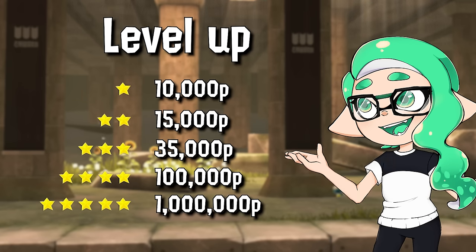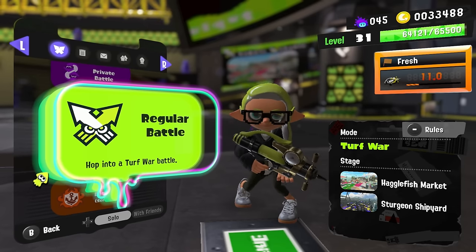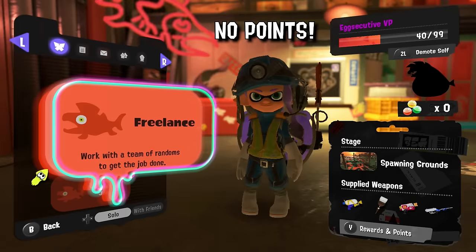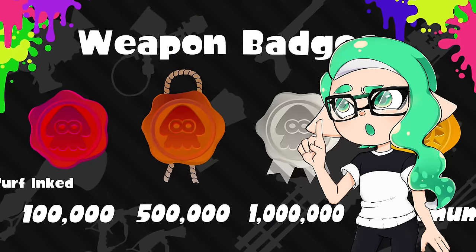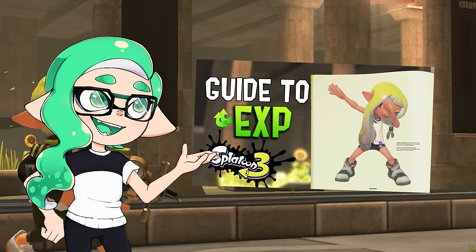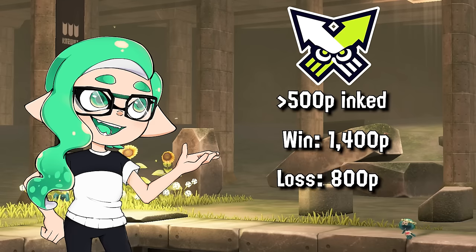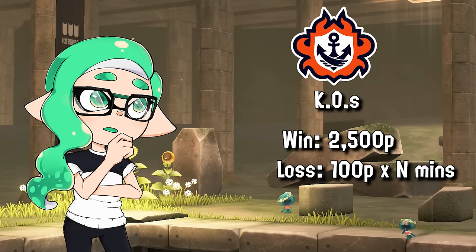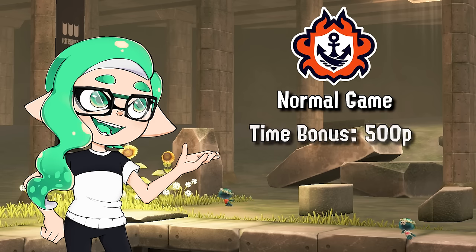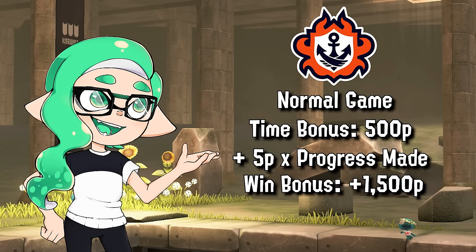The points earned for weapon freshness are very similar to the points earned for your personal level. You can only get them from playing turf wars or anarchy battles. No points will be gained from salmon run or private battles — Splatoon 2 players, I'm talking to you here. Private battles do not contribute to the freshness meter. If you play turf war and ink at least 500 points of turf, you get 1,400 points for a win and 800 points for a loss. In anarchy you get 2,500 points for a knockout win and 100 points times the minutes played if you lose by knockout. Otherwise you get 500 points for a full 5-minute game, plus 5 additional points for every point your team scored, and an extra 1,500 points if you win.